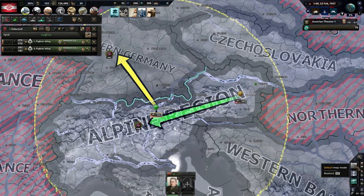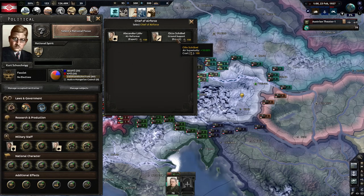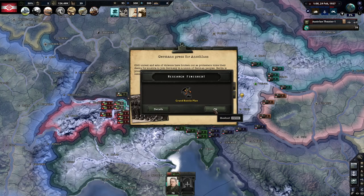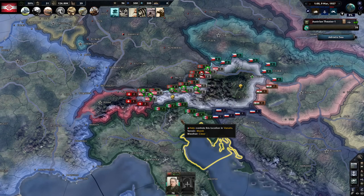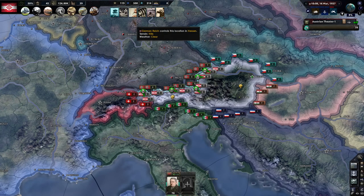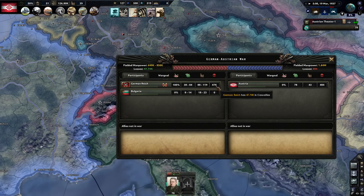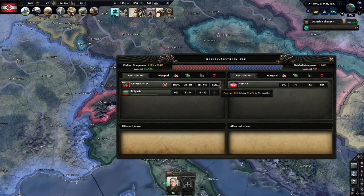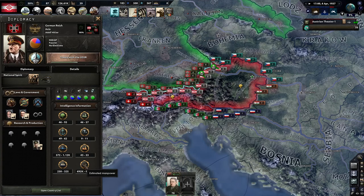Let's go ahead and do air superiority and let Germany declare war on us. Let's pick air force — yeah, air superiority chance. Let's go ahead and let Germany declare war. German Reich has declared war. And as you can see, we're pretty much fighting them off everywhere — we are winning basically everywhere. Look at those losses they're taking attacking our bunkers. We've lost about 500 men. They've already lost 110,000 men and they haven't even gained an inch in our country yet. Their manpower is plummeting fast.